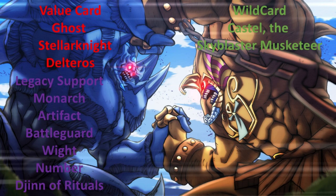What you have to remember is that Castel used targeting bounce — shuffling cards back into the deck — which was very powerful at the time. There was no other card in Yu-Gi-Oh that could shuffle cards away; most cards destroyed or, rarely, banished them. Shuffling a card from the field into the deck was unheard of and very rare, which is why Castel was the best wild card of its time.